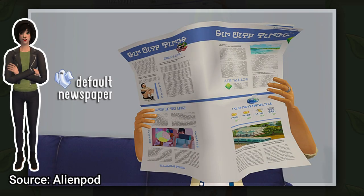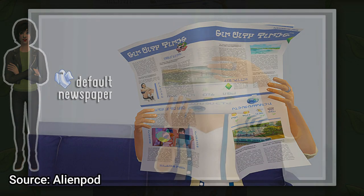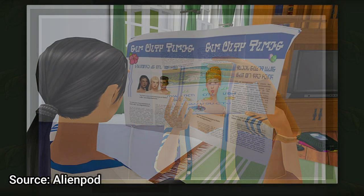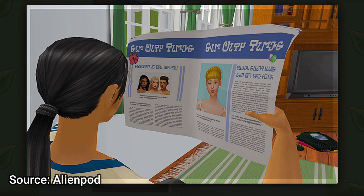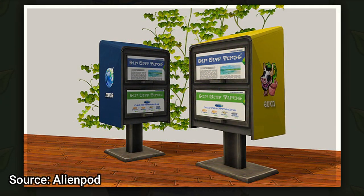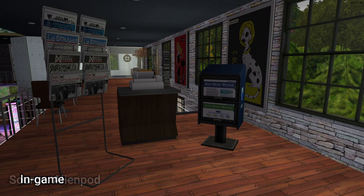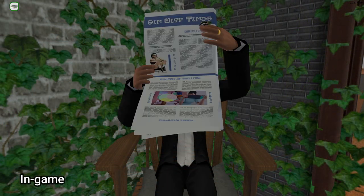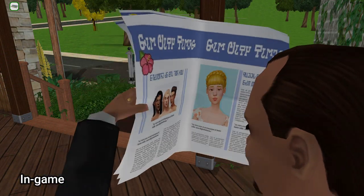Also by Alien Pod is a wonderful default replacement that overwrites the old, grimy newspaper from the base game with a crisp custom version. You also have the option to download additional functional newspaper racks for use at community lots, of which there are two different varieties. The textures of both the newspapers and the racks are wonderful and they look amazing in-game.